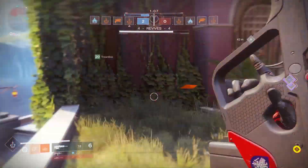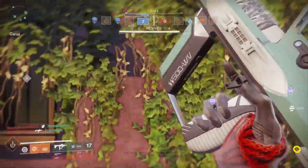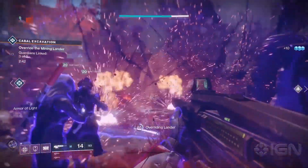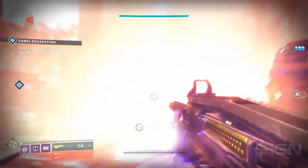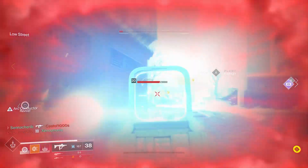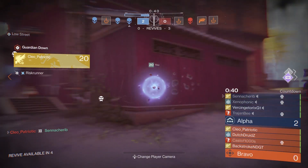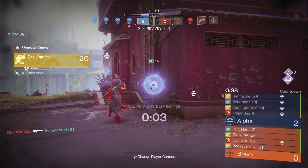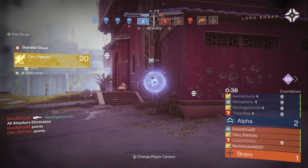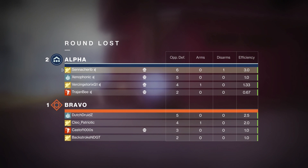The shield has even more uses. You can actually turn it into a Ward of Dawn in Destiny 2 — that's right, the bubble is back. We don't know for sure if it'll be a node, but we're assuming it will. All you have to do is hold down RB and LB on Xbox, or R1 and L1 on PS4, to make the bubble shield instead of using the actual throwing shield.